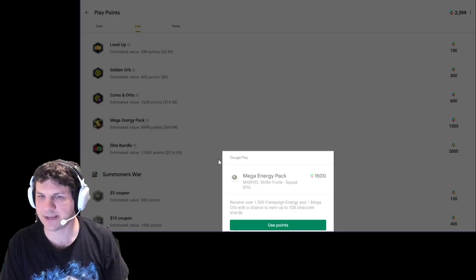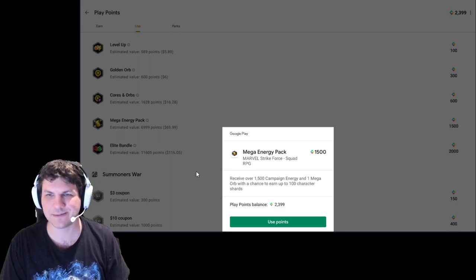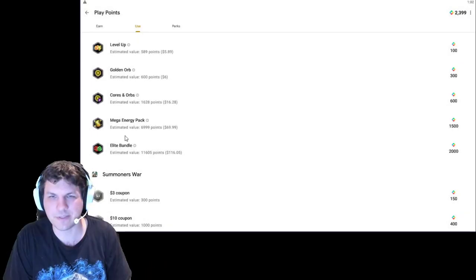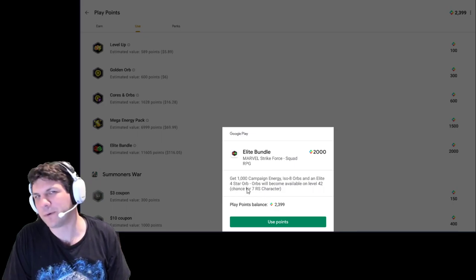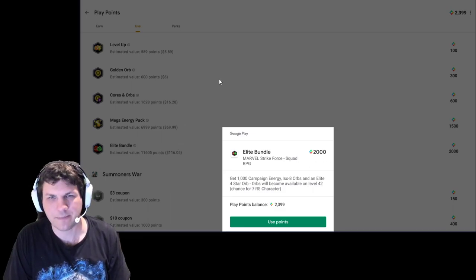So let's look at those. Mega energy pack - it's 1,500 points, so it's almost three times the previous one we were looking at. And you get 1,500 campaign energy and one mega orb. That's super luck-based on the mega orb, so you never know if that's actually worth it or not. And the 1,500 campaign energy - if you're shooting for level 80 and trying to level up, it might be worth it, but probably not in the long run. I think I'd rather have 500 cores and then spend them however I want, whenever I want. But you can also get 1,000 campaign energy, some ISO-8 orbs, and an Elite 4 orb for 2,000 points. And to me, that just sounds really expensive, so I'm not going to do that.